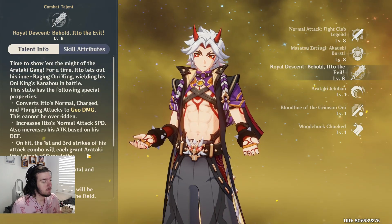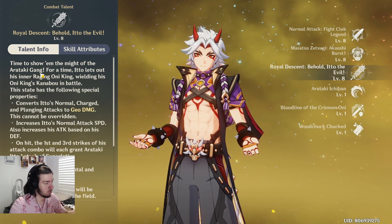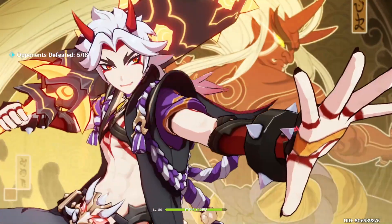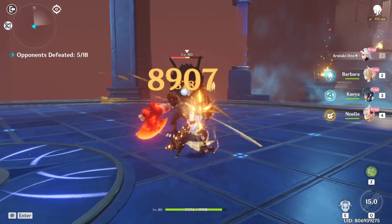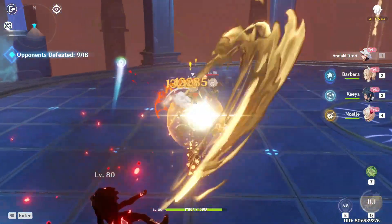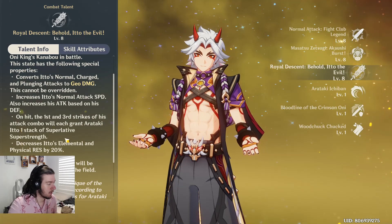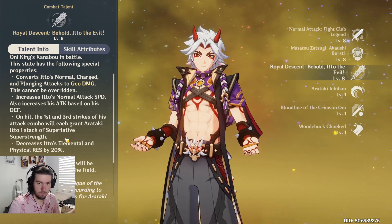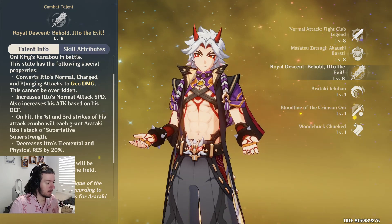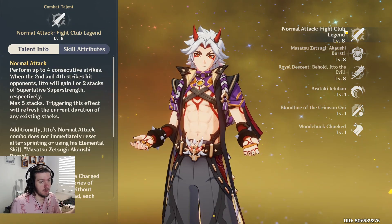His elemental burst is pretty much like Hu Tao's elemental skill — it converts his damage type into geo for all normal, charge, and plunging attacks. He gets a normal attack speed increase, and an increase to his attack based on his defense, making this a defense-scaling character. On his first and third strikes of his attack combo he gains a stack of Superlative Superstrength, and he also gains a 20% elemental and physical resistance decrease.